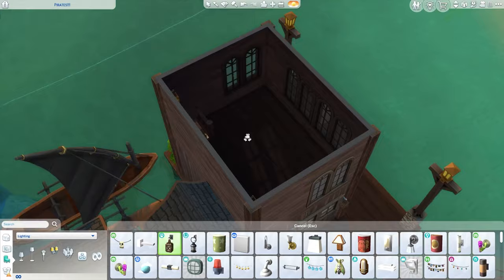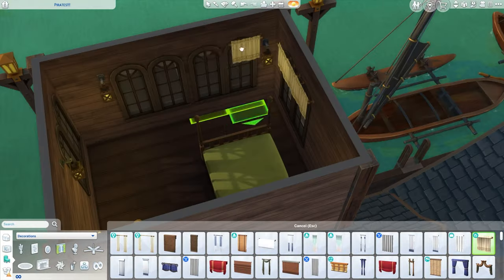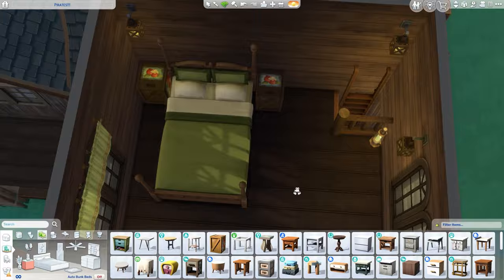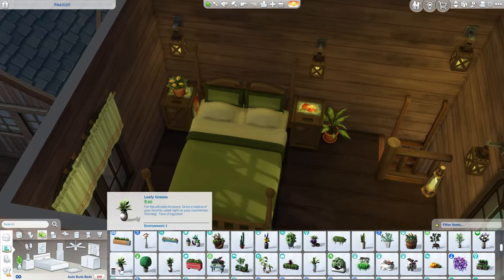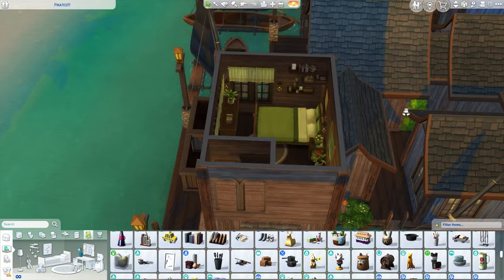Up the stairs are his actual private living quarters, although it's pretty small. And there are definitely plants in here courtesy of the captain — I don't think he had a choice. So that's the second in command's living space.